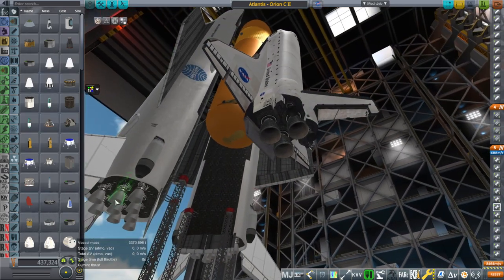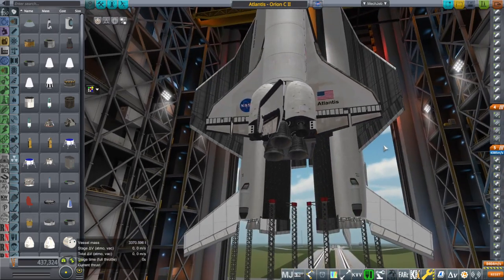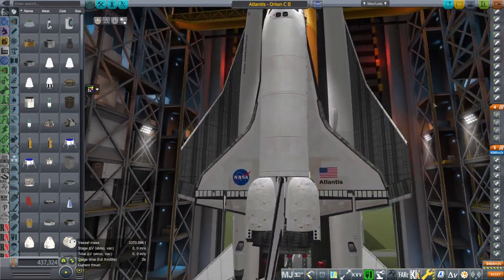The Orion carrier planes each have nine Raptor 2 engines — that is how they are configured, so they are using real engines as it were.